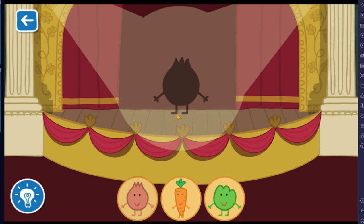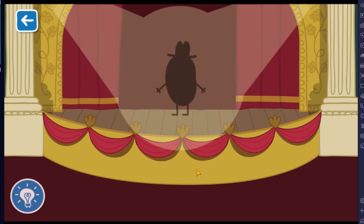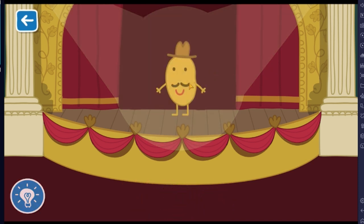Oh, this is easy already. Correct. It's an onion. I know what color that is. We have a sprout, a potato. I think we're gonna collect — click this potato. It has a smiley face.